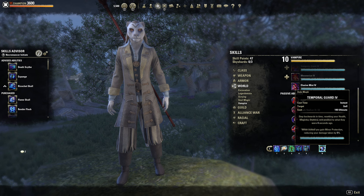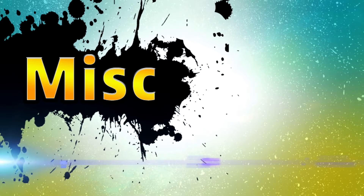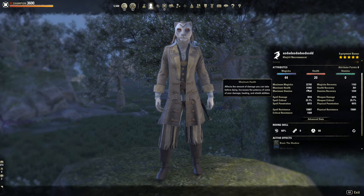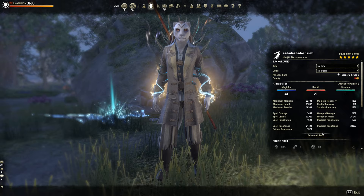Temporal Guard: while slotted, you gain Minor Protection, reducing your damage taken by 5%. This just helps make us a bit more tanky on the back bar and improves overall survivability. On to our stat sheet — I am a Khajiit. You could run Dark Elf if you want, as it's another damage race. But I think Khajiit is better since we're running a crit build. We're putting 44 points into Max Magicka to get 22.5k Max Magicka, 31k health, and 16k stamina. Our stats fully buffed are 5,000 spell damage, 38% spell critical with 5k pen, and 25k spell and physical resistance with 1,300 crit resist.